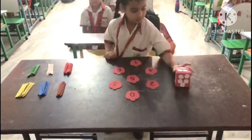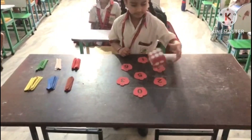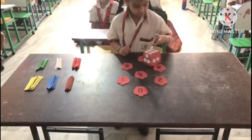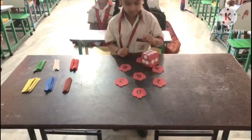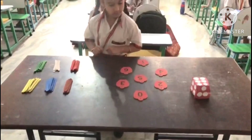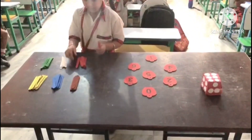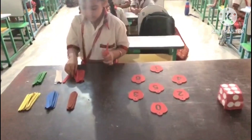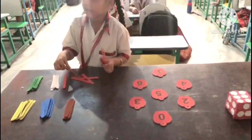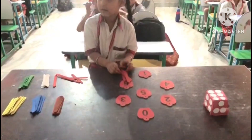Okay, first shuffle the dice. How many circles on it? One, two, three, four, five, six. Okay, where is six number? Okay, which is your favorite color? Red. Okay, take six sticks. One, two, three, four, five, six. Okay, put it on it. Very good.